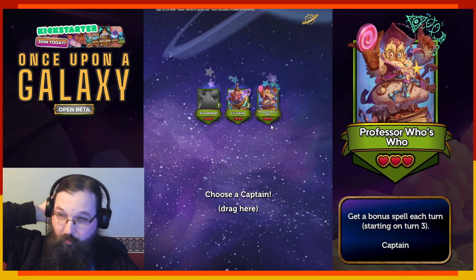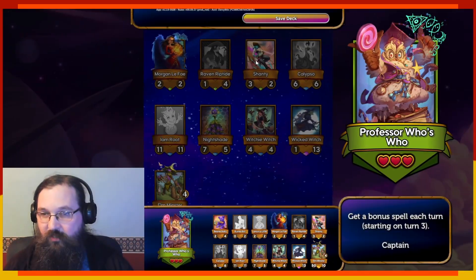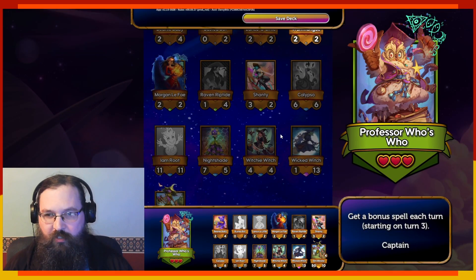I love Professor's Who's Who — bonus spell each turn. I just like casting spells; they feel really good. Shanty, Calypso — pretty good spots.